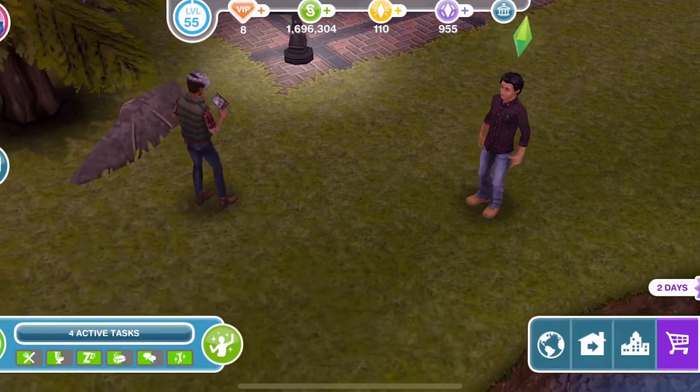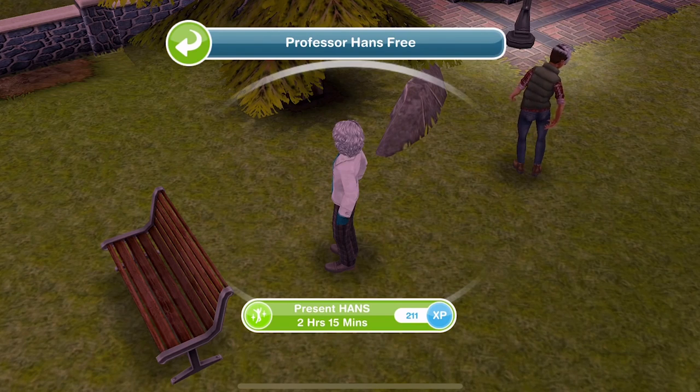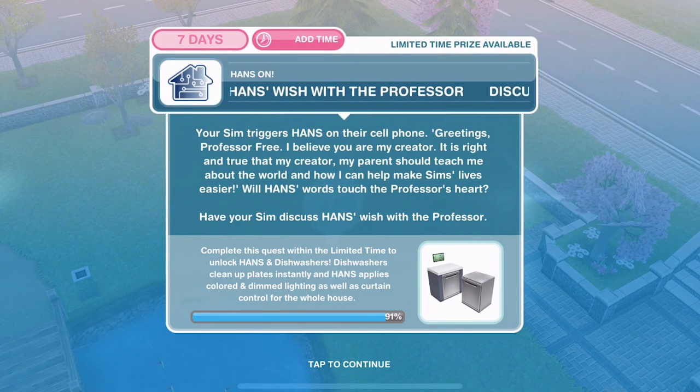We'll click on the professor again and present hands — that is 2 hours and 15 minutes. We have presented hands to the professor. Your sim triggers hands on their cell phone: 'Greetings, Professor Free. I believe you are my creator. Is it right and true that my creator, my parents, should teach me about the world and how I can help make sims' lives easier?'